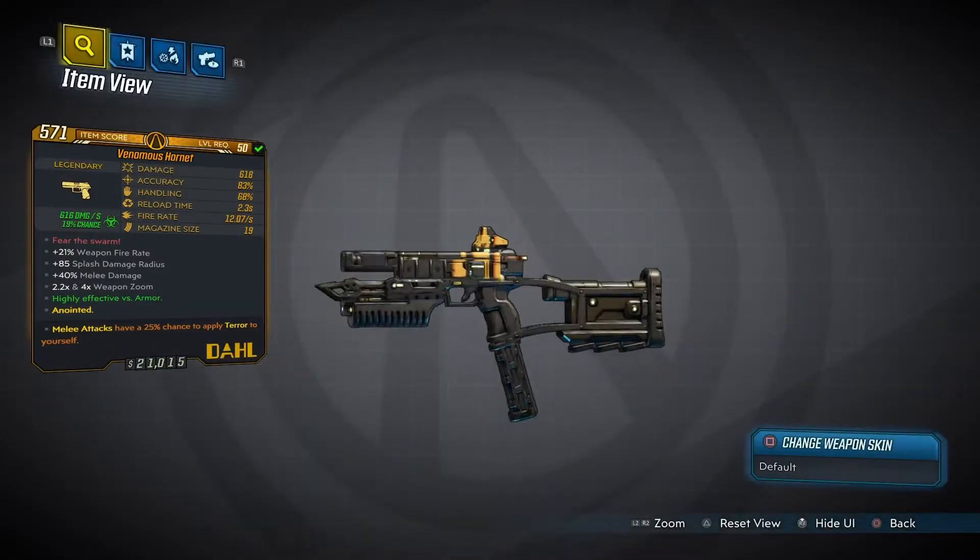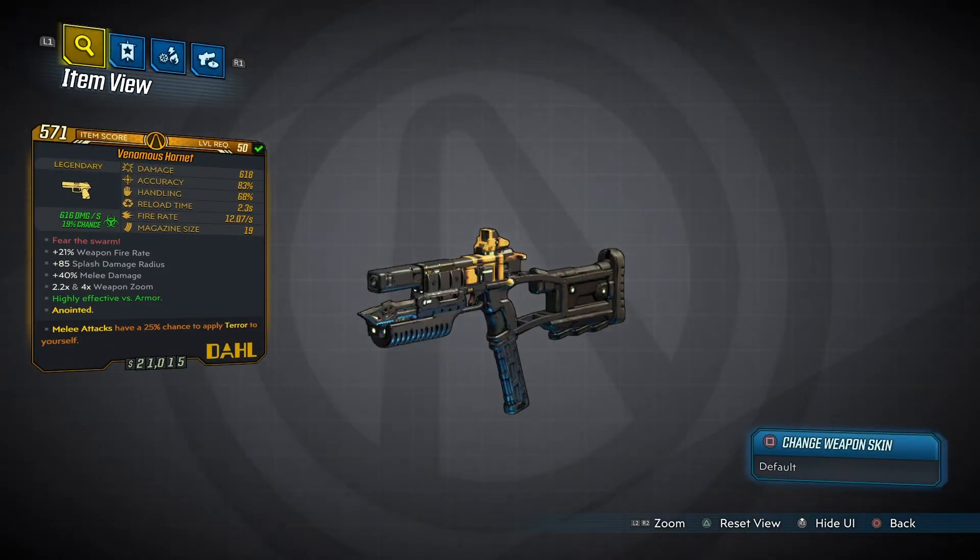But yeah, there's an overview of the pistol guys. Again, this is the Hornet — a random world drop. If you want it for yourself you're going to have to find it, there's no real source. So thanks for watching guys, I appreciate it and I'll see you in the next one.